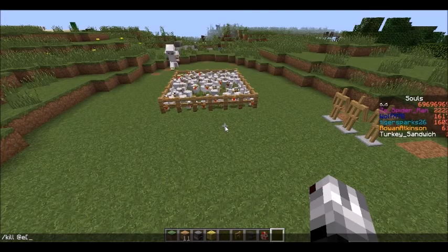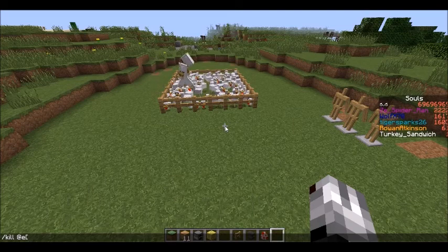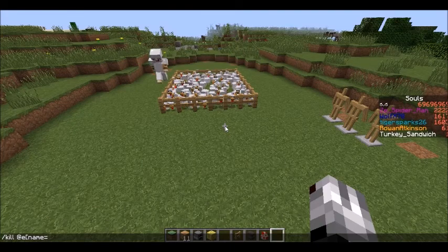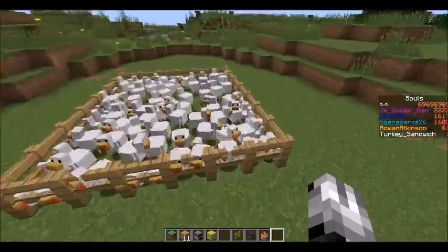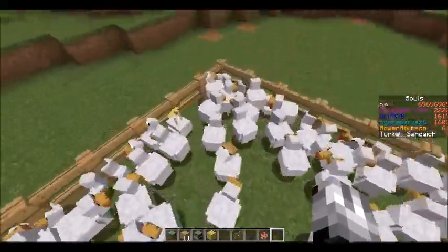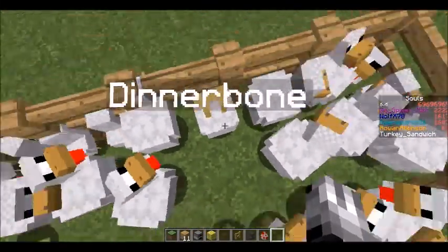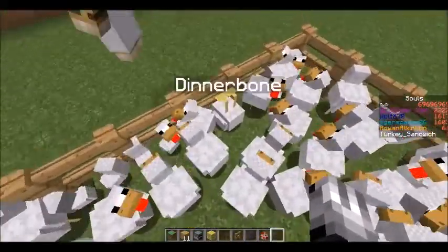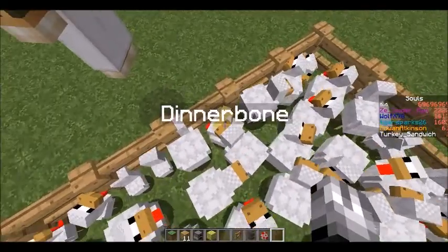What you want to do is slash kill @e, but then put a bracket right after it and do name equals and then whatever name of the mob you want to kill. For this example, I have a DinnerBone chicken hidden within all these chickens right here, and you can see he's upside down.